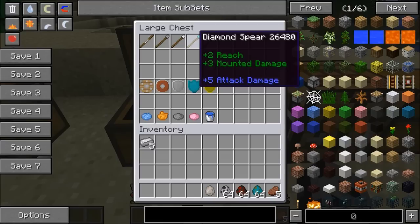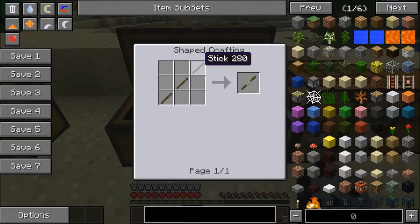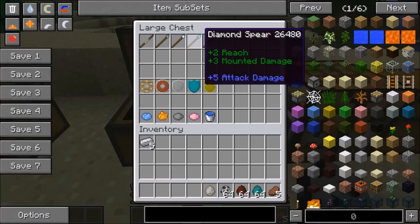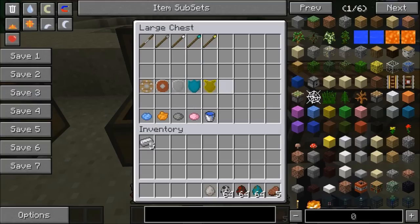The mod also adds in spears, which do the same damage as a dagger and a war axe. The cool thing is you can fight from pretty far away with them, and if you're on a horse you do extra damage. The recipe is a little different — first you craft a wood spear with three sticks, then use that to craft higher-tier versions. For a diamond spear you just take the wood spear and add one diamond, so it's really not too expensive.